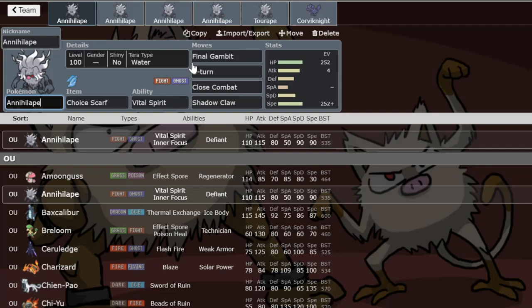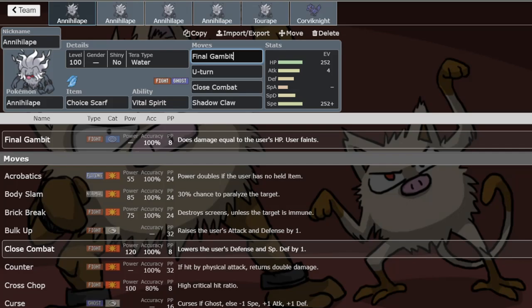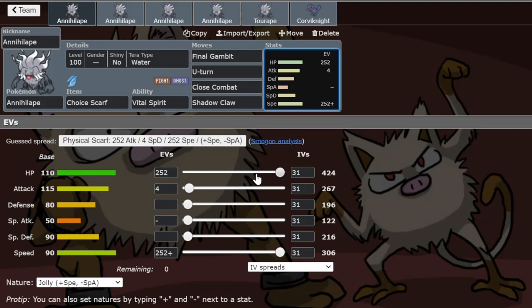The reason HP matters is because this mon gets a very rare move called Final Gambit. This is a suicide move — when you click it, you faint, and the opposing Pokemon loses HP equal to how much HP you currently have. For example, turn one you send out Annihilape with 424 HP, use Final Gambit, you faint, and the opposing Pokemon loses 424 HP.